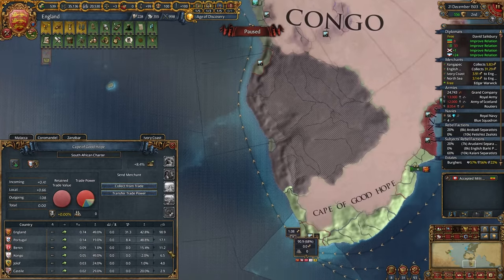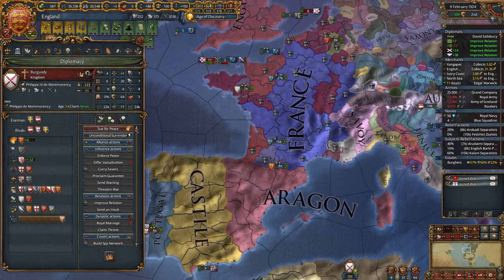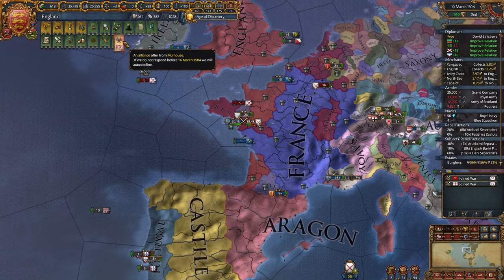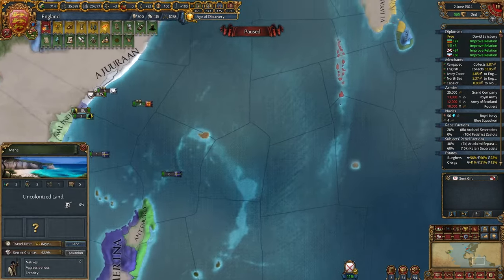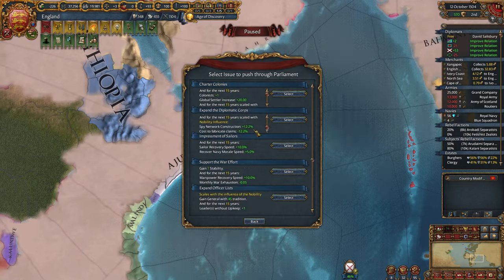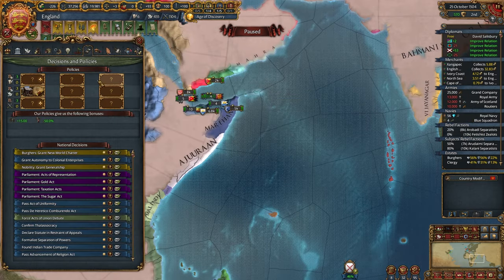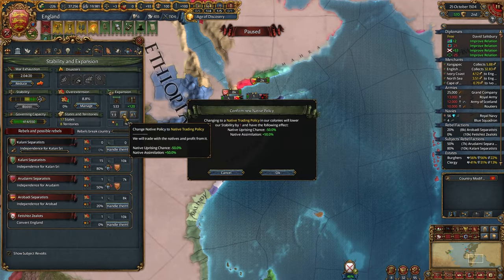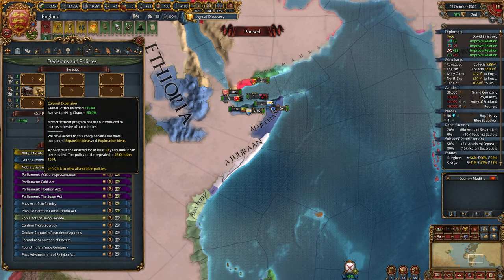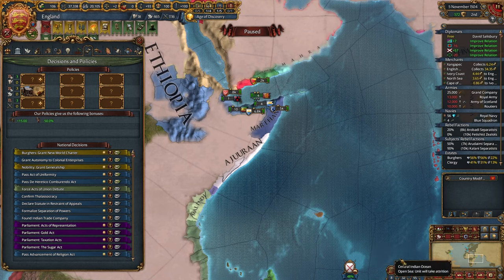One more merchant — just what I need. Maybe let's once again declare on Burgundy — why? Nothing is stopping us, and plundering is always good. Let's send colonists here to India Second — East India. Let's get one more colonist, always good. We can grant the first policy — let's change our native policy to trade. Minus 15 native uprising chance. Let's also pass the Gold Act.